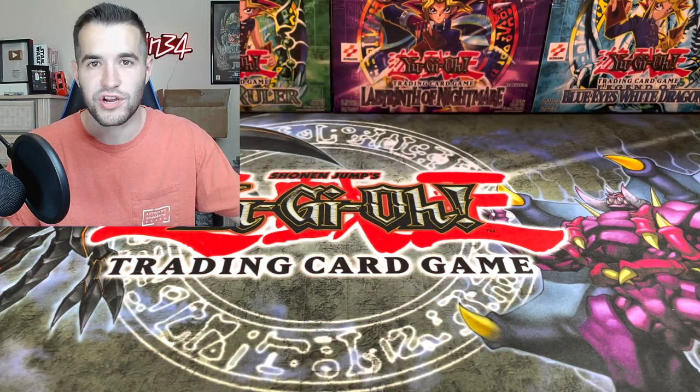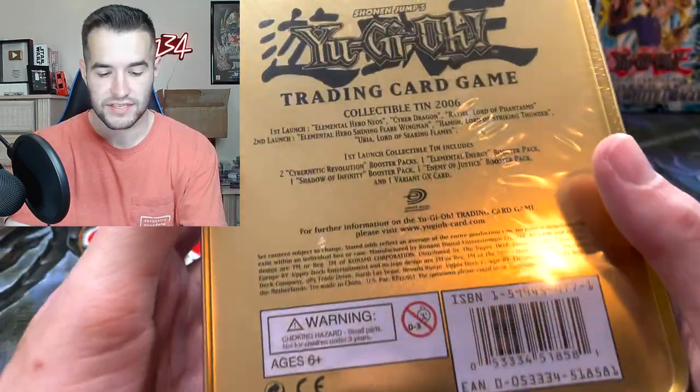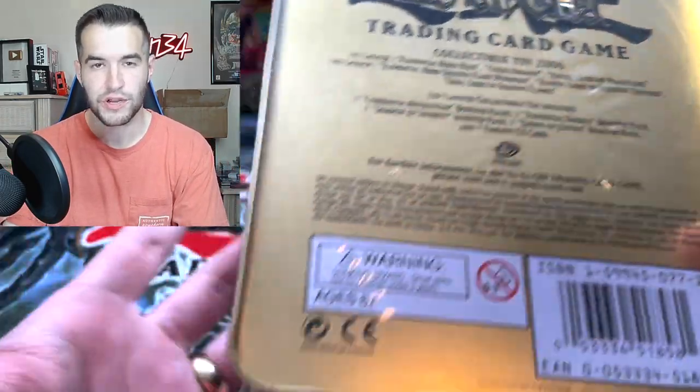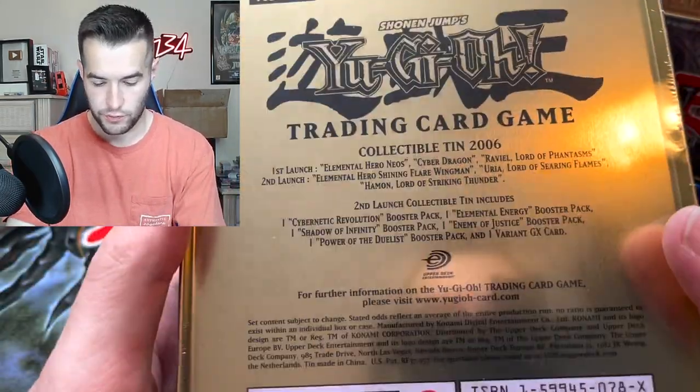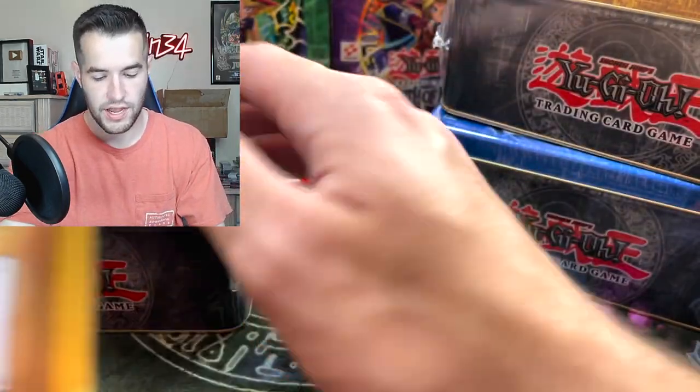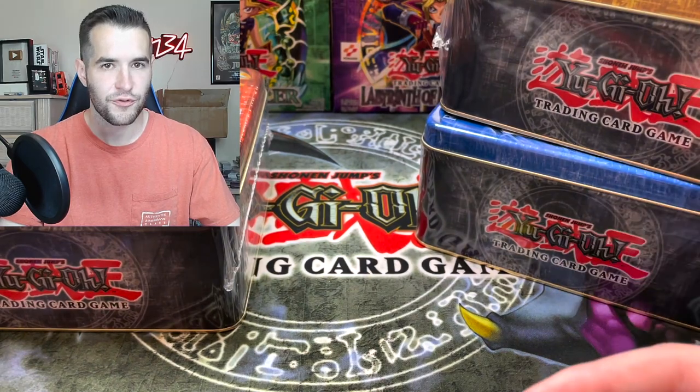We have four tins left. I'm going to save the Cyber Dragon for last because it's my favorite. Let's see what wave this is going to be — this is a first launch, we're going to get two Cybernetic Revolutions. I'm going to check all these real quick — second launch, and a first launch. So it looks like three were first launch, three were second launch.